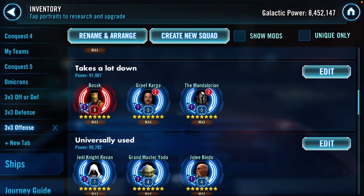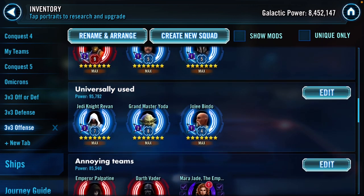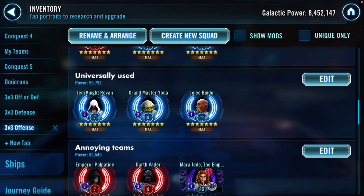Bossk leading Greef Karga and Mando is just a general, very decent team. It beats a lot of things and I'm certainly taking it on offense. It's universally takes down quite a lot of things. The general strategy on offense is to bring teams that can counter four or five different things, giving you a lot of flexibility.